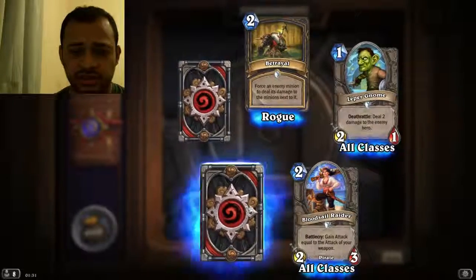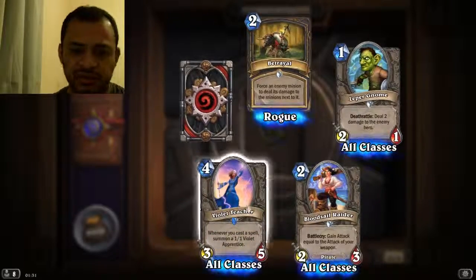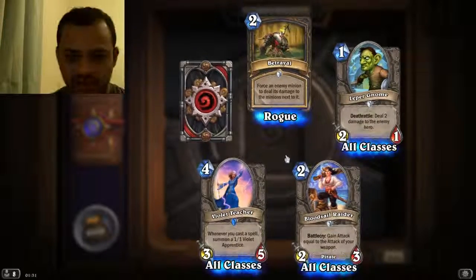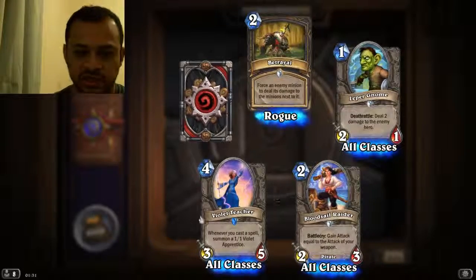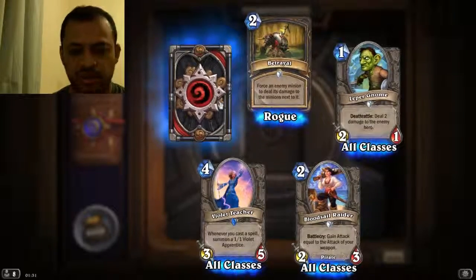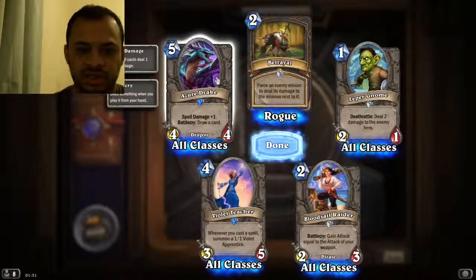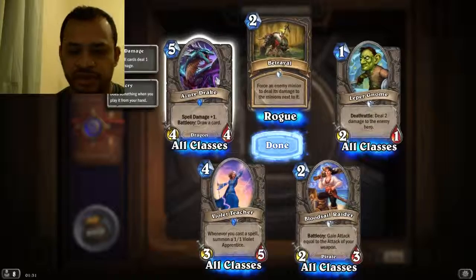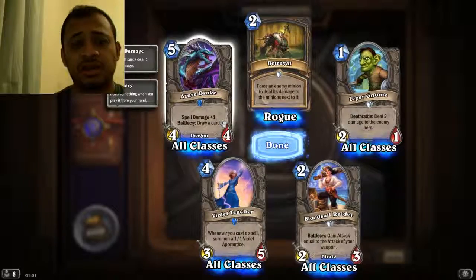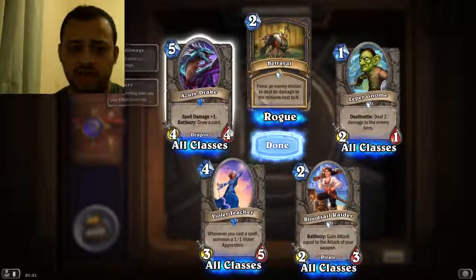Okay these two are the rare ones. Violet Teacher — already got this card. Whenever you cast a spell, summon a 1-1 Violet Apprentice. If you're using a mage and casting lots of spells, you'll get 1-1 Violets. Zor'drake — really got this card, it's a nice little card. It has spell damage plus one, so if you've got any spells you'll do one extra damage. But the best thing is you can draw a card as well, and it's a 4-4 — four attack, four health, which is nice.